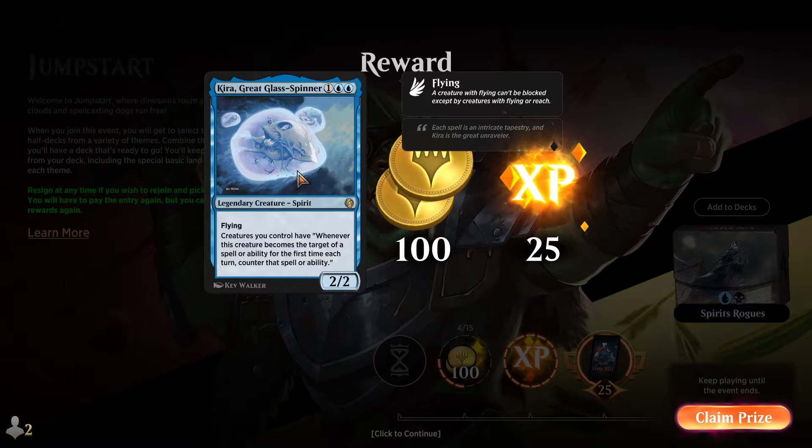Three mana for a 2/2 flyer. Creatures you control have: whenever this creature becomes the target of a spell or ability for the first time each turn, counter that spell or ability. So it gives all of your cards really good protection — they have to be targeted twice for stuff to resolve. So if your opponent just has spell-based removal like Doomblade, Grasp of Darkness, all that kind of stuff, the fact that they have to use two to kill your thing is really, really good.